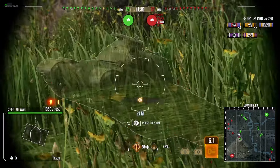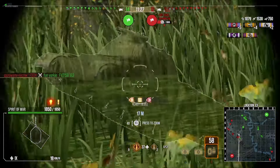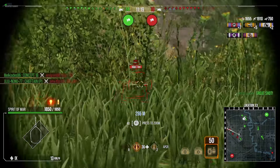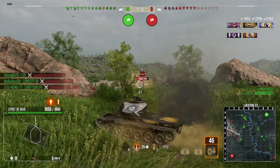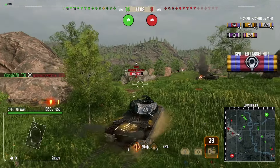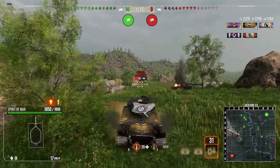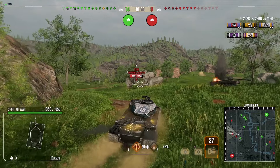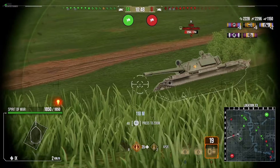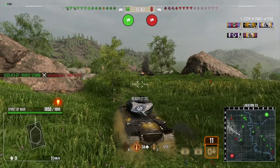We've taken control of a dominant position. An enemy tank tries to get an angled shot into us but we track him so we're hull-down and he can't depress his gun to shoot us — we farm more assistance damage, now at around 1,600 track assistance. An enemy Foch looks to get shots in; we bounce one off our turret. This tank really excels in ridge line locations — just using turret armor to bounce shells is the ideal situation. We have to be careful as there may be an enemy Chieftain that we can't spot.